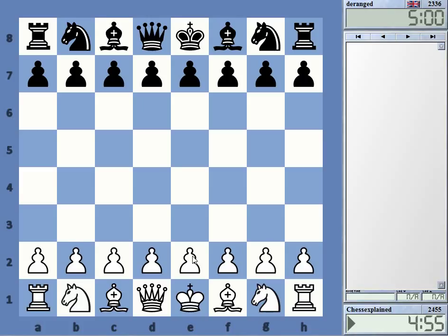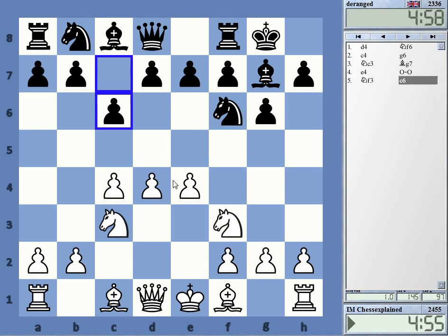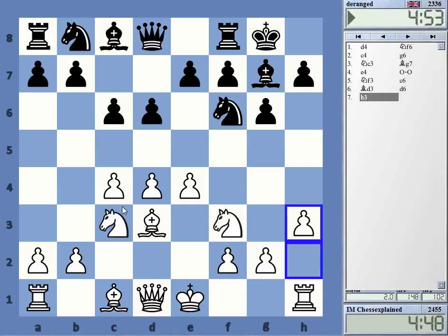Welcome to this video against 'Deranged' — okay, c65. I think this is a better setup. How does Black play? e5 or a6? Yeah, it's interesting.